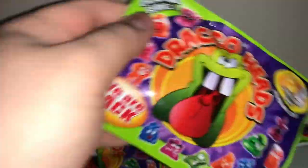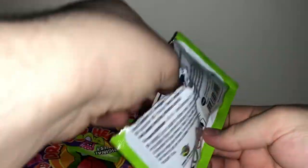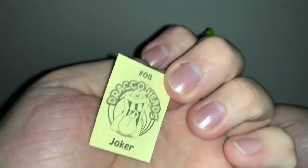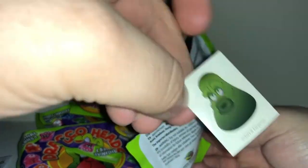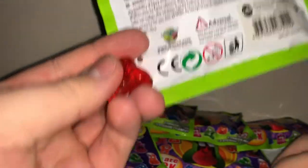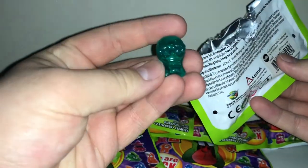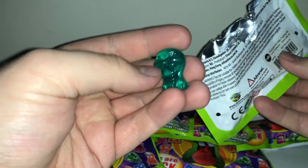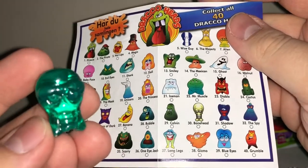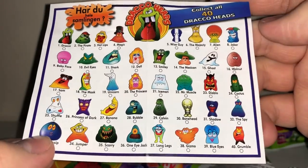Hopefully we get something good in the pack. We have the pamphlet, a sticker — there's the Joker, I believe, and Calvin. Then we have this guy — it's a bubble, or I might not look up the names because this takes too long. I think this is the alien, or is it bonehead maybe? I'm thinking bonehead — he seems to only have two eyes, but I'm not sure. This was easier when I was a kid.